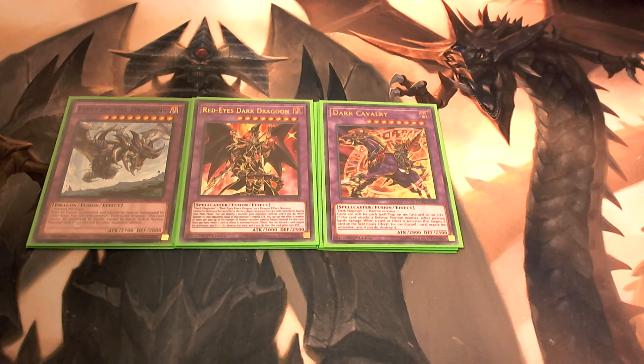During your main phase, you can destroy one monster your opponent controls and inflict damage to your opponent equal to that monster's original attack. You can use this effect a number of times per turn up to the number of normal monsters used as fusion material — so if you used Dark Magician and Red-Eyes Black Dragon, you can destroy up to two monsters your opponent controls.